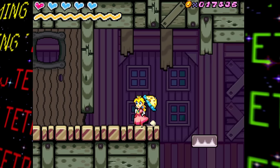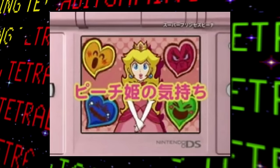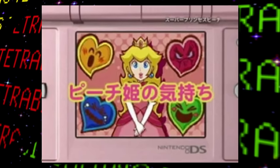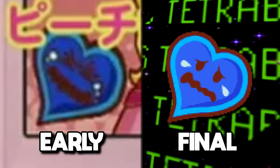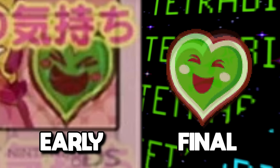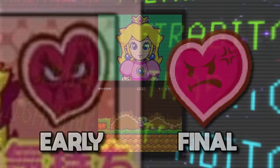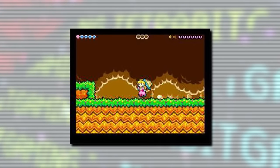Even after the idea changed to how the heart mechanic ended up being implemented on the bottom screen, a pre-release screenshot shows some different designs for the heart faces. The early designs just look a lot more expressive: the yellow heart is the most similar, the blue heart seems to be in a lot more pain, the green heart has a much bigger grin, and the red heart's face appears to have undergone the biggest overhaul.